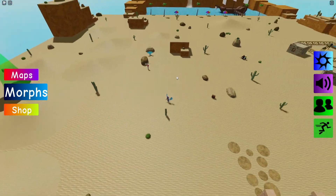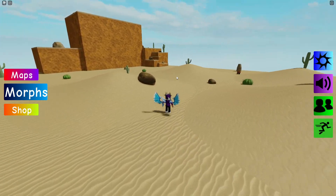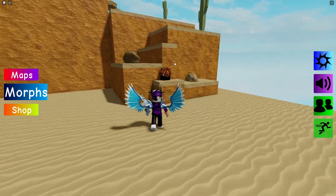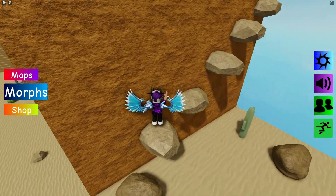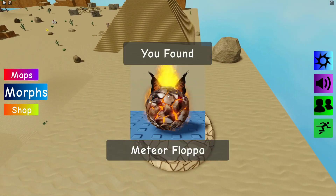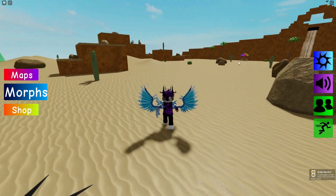Teleport back to spawn and run all the way over to the bottom left corner of the desert. Follow me and come up this section to find the Meteor Flopper, which is on the top of here. Jump up these rocks and then you guys can find the Meteor Flopper.